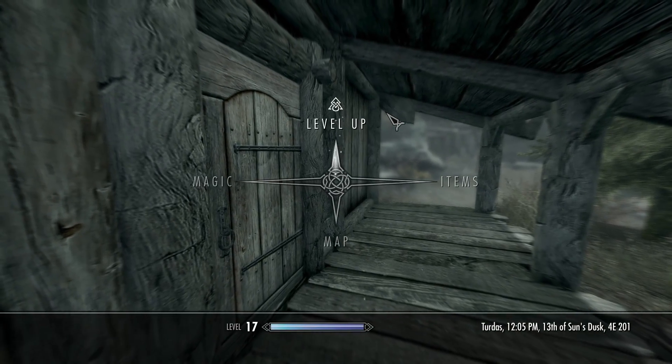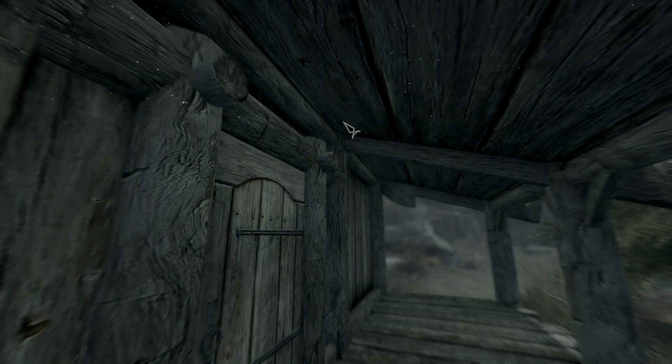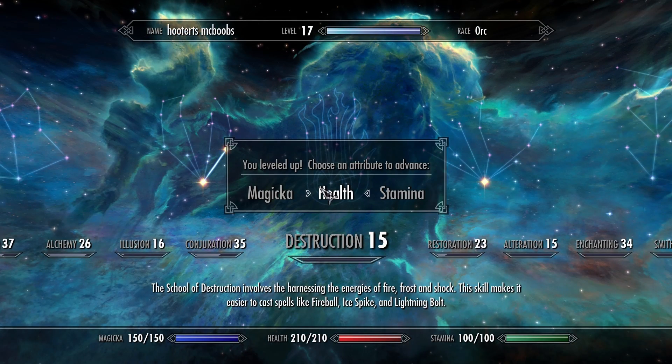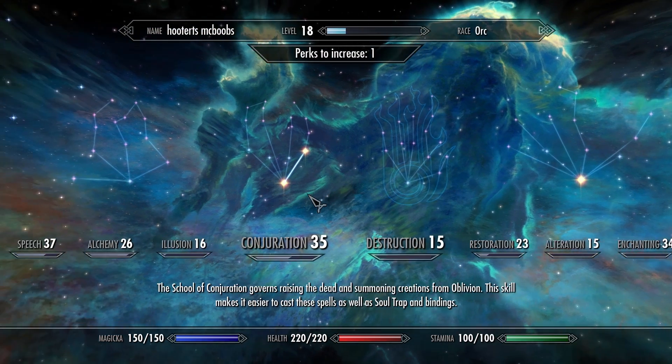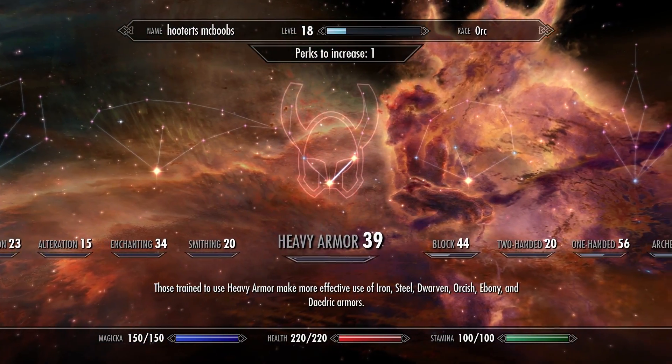In between episodes I sold and bought so much that we leveled up, so let's do that on camera. I'll put the level up into Health. What's been leveling us up? Heavy armor — and no Block.